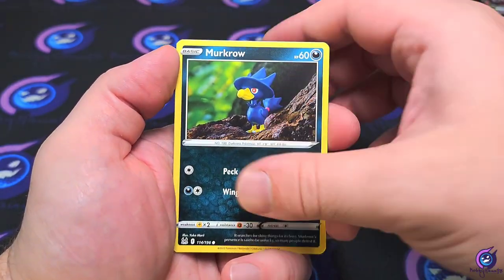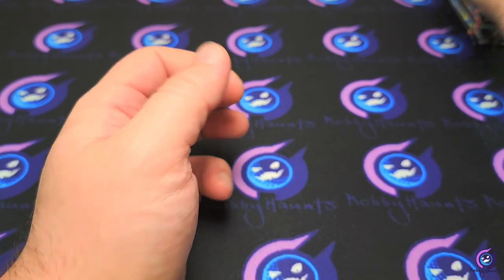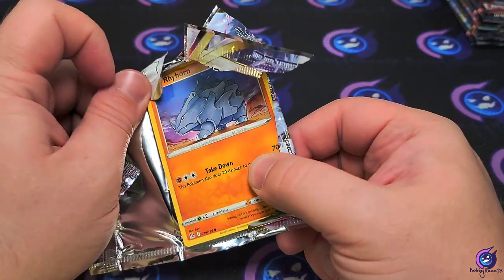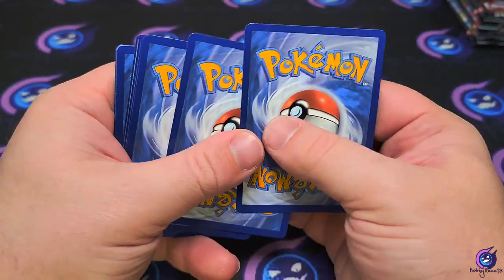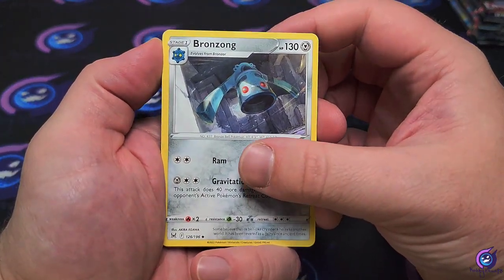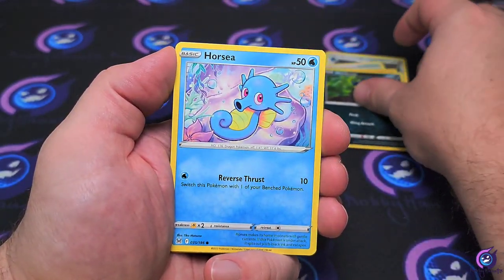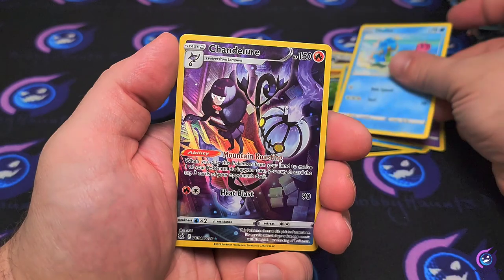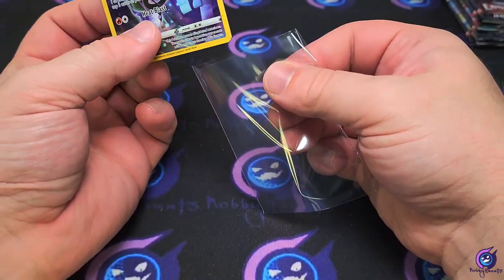Rhyhorn, Murkrow, got a Binacle reverse and a Magcargo non-holo. Hoping to be opening some Chilling Reign soon too — it's been heavy on my mind. Next pack: Energy, Bronzong, Korrina's Experiment, Lost City, Rhyhorn, Murkrow, Horsea, Shellos. We got the Chandelure from the Trainer Gallery and a Mimikyu non-holo. We'll take the Chandelure.